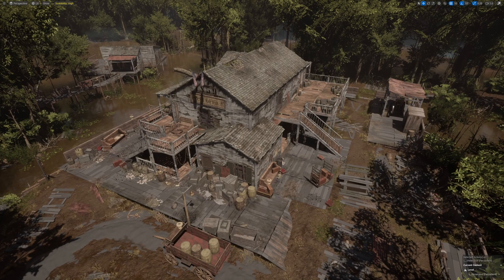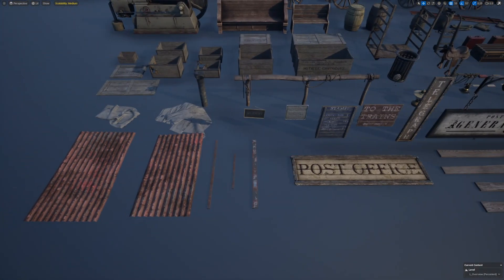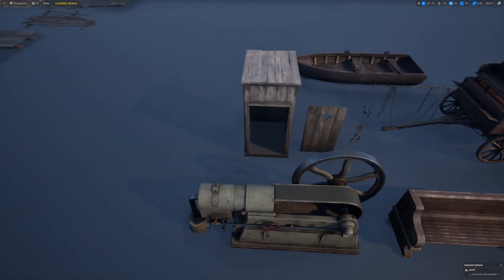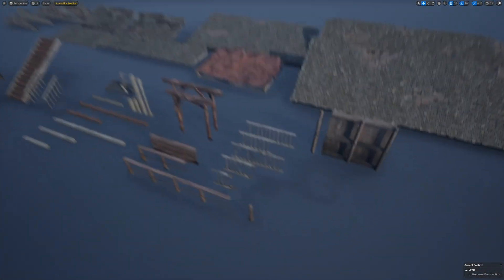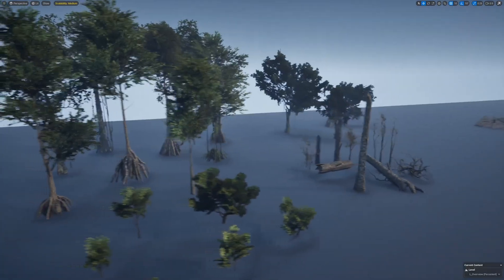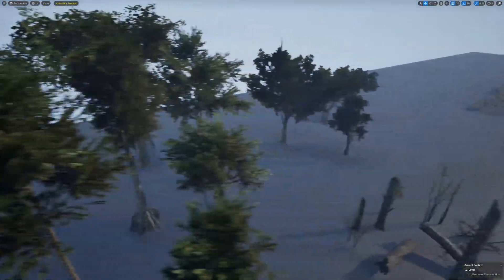It's giving me kind of a Hunt: Showdown vibe and I do think it's pretty cool. There's quite a lot of value here — you've also got a showcase level that shows off a few of the assets. I don't believe all of the assets are in there, but it gives you a good idea of the quality included. The 1850s Post Office Environment — medieval abandoned village by Just B Studios — boasts 262 unique meshes, triple-A quality, controllable parameters and material instances, and is game-ready and optimized with high attention to detail.